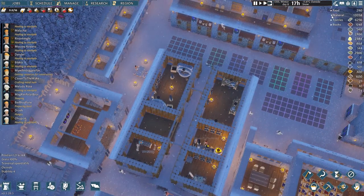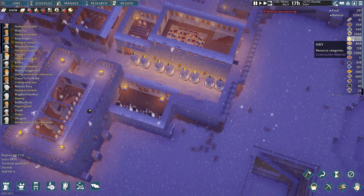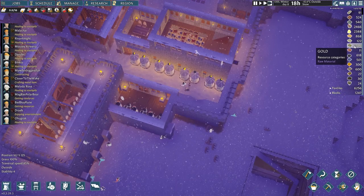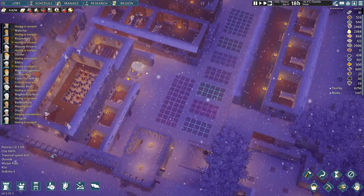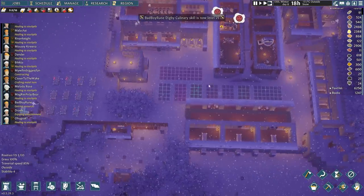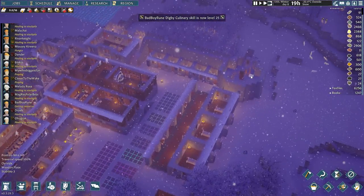Honestly, the only thing I'm not happy with in terms of our storage is the frankly stupid amount of hay that we've got. My lord, oh my goodness. We've also got a lot of gold as well — well, I suppose we haven't actually been prioritizing making that, so I guess it does make sense. Either way, I shall bring you back when there is more to report and we've got a little bit more progress done on all of the towers.